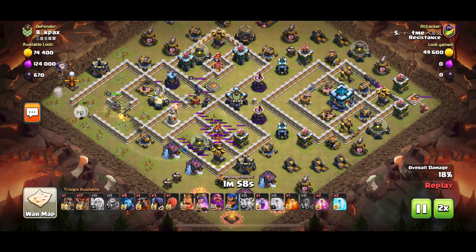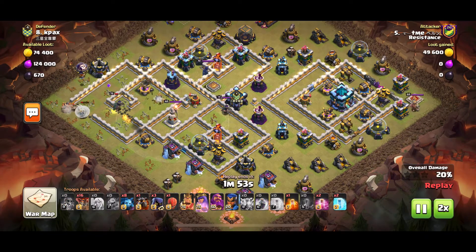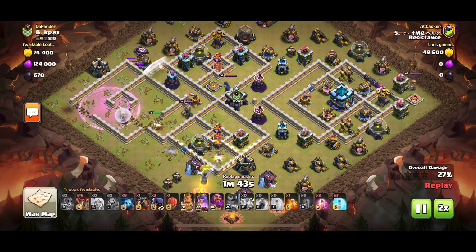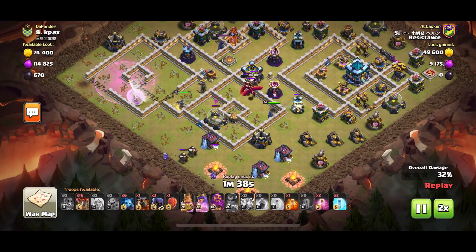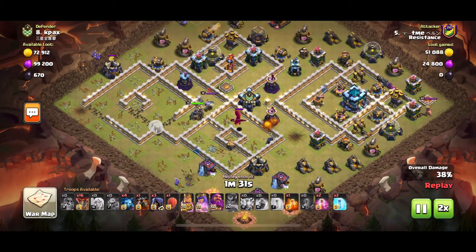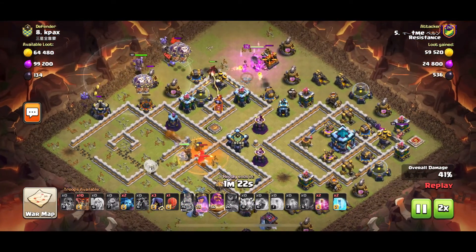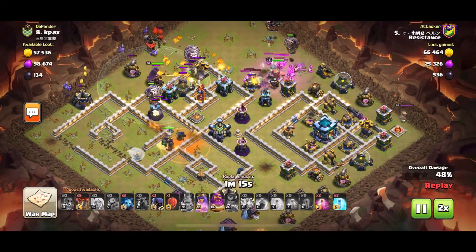He uses the Sap and Quake for the other single Inferno. Another Super Wall Breaker to go toward the Warden statue and keep walking in. He then uses the Royal Champ — gets rid of that single Inferno quickly and also pulls the defending CC, which has a couple of Dragons and a loon. The Queen is now facing the Royal Champ and the CC. He starts his Lava Loon and uses the King up north to trim some of the buildings up there.